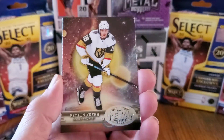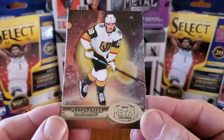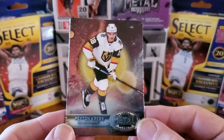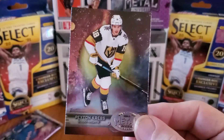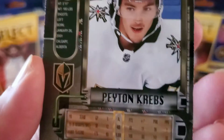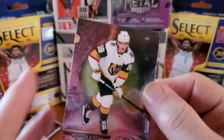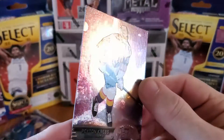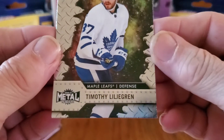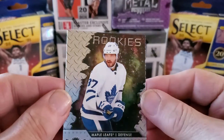Oh, we got a shiny, shimmery kind of thing — what the heck is that? Look at that! Wow, what is this? Peyton Krebs from the Knights — look at that! Let's check this out and see what we've got going here. Anything numbered? I don't see it numbered — but that is a cool card, that is really something. And the last card in that pack is Timothy Liljegren for the Maple Leafs. Oh yeah!